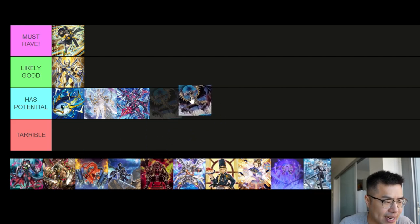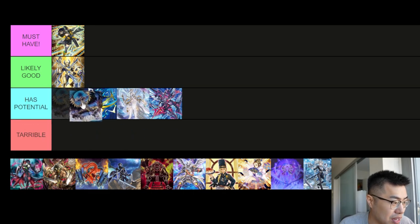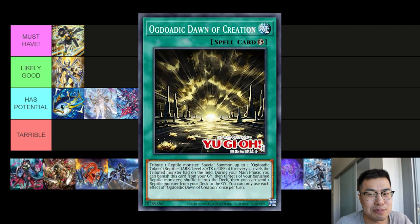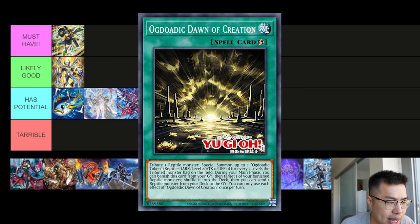Ogdo Addicts are no exception to having potential. We're getting a new card that brings itself back from the graveyard when a card is sent from the hand or deck to the graveyard. There's also a spell that lets you tribute a Reptile monster and special summon tokens equal to every two levels — tribute a Level 8, get four tokens, with no drawback. This pairs well with existing Ogdo Addict cards, and now that Arise Heart is gone, the graveyard is back at our disposal.